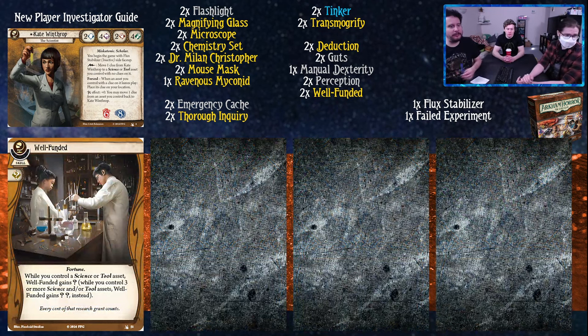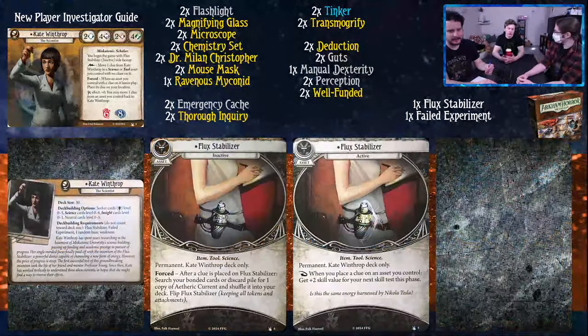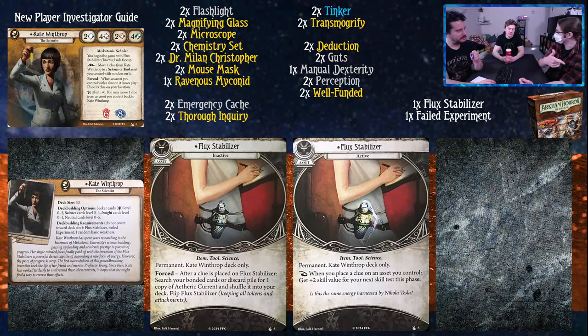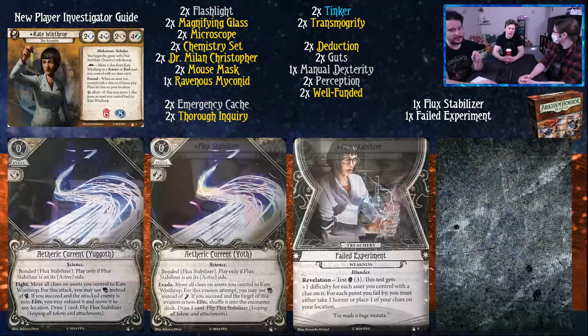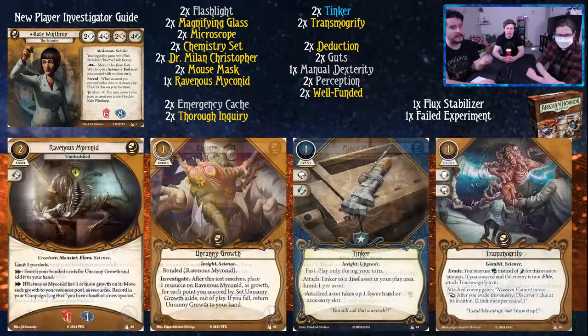Well Funded is a fortune skill that commits for a wild while you control a science or tool asset. While you control three or more science and/or tool assets, it gains wild, wild instead. This could very easily be Unexpected Courage, but this is more interesting because Kate's the scientist who plays science and tools and this cares about those. It might also be better here because if you have three science and/or tool assets, you probably have clues on them, and drawing your personal weakness would be bad. Because of your Flux Stabilizer, it's always going to be at least an unexpected courage.